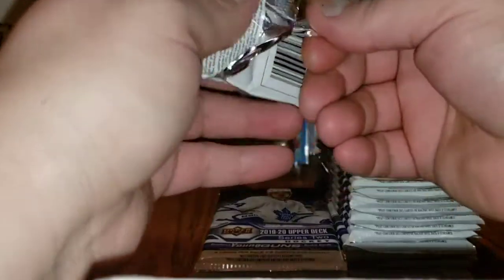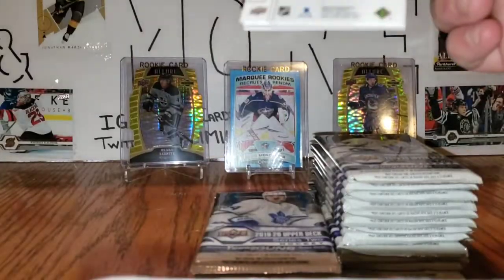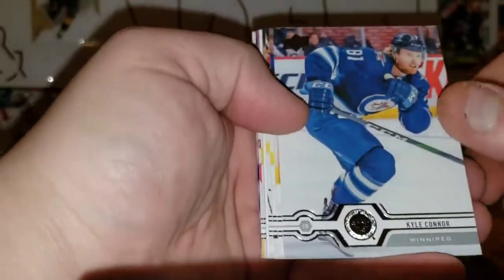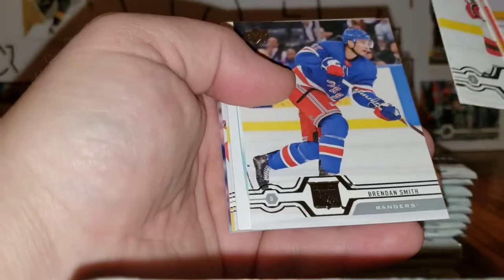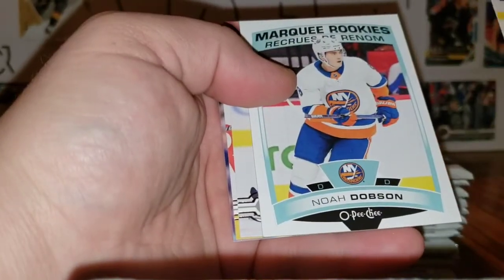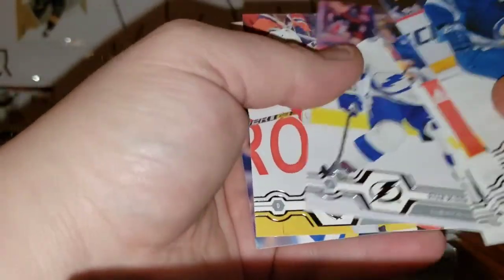We're about halfway through the first stack — we've got two young guns out of the six so far. Kyle Connor, Brock Boeser, PK Subban, Brendan Smith, Marquee Rookie of Noah Dobson from OPC Update, Ryan McDonagh, Aaron Ekblad, and Jaden Schwartz.